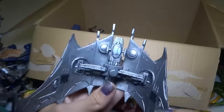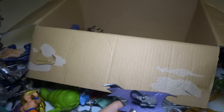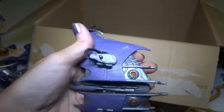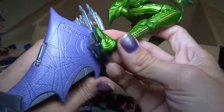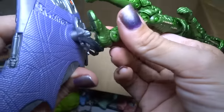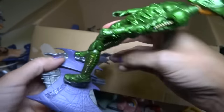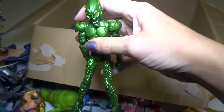Oh, this is Green Goblin's thing — that he rides on, his glider. I'm not sure which one of these goes on it — he's got feet holes. I don't know which one goes on it, but he would stand on it. Put him on there like that — probably backwards. Anyway, he can fly around on his glider thing. Pretty cool.